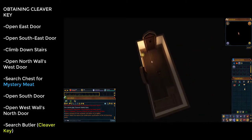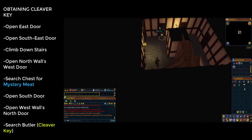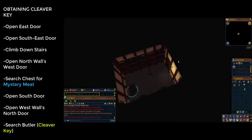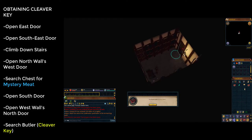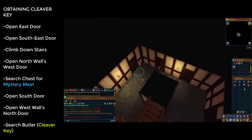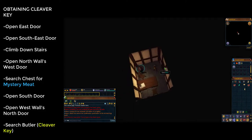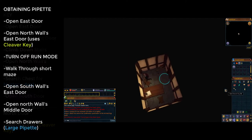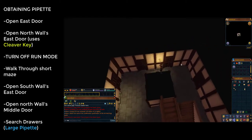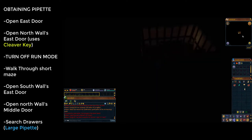There are stairs here — click on them to go down. There is a safe room at the westernmost door on the north wall — click through it, take the mystery meat from the chest inside, then leave back south. Open the west wall's northernmost door and search the butler to get a cleaver key, then leave through the east door. Open the north wall's easternmost door — next to the safe room — and you'll get a message saying you've used the cleaver key. Go through this door.